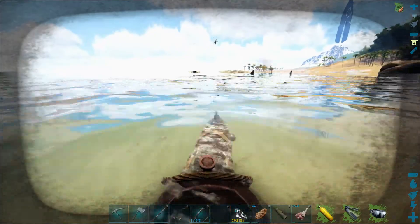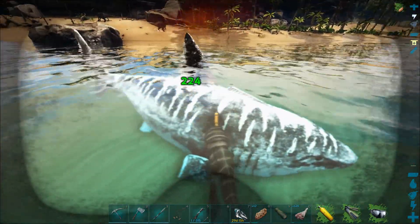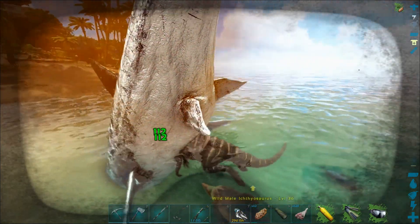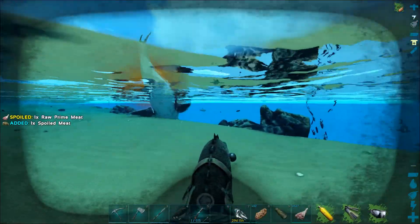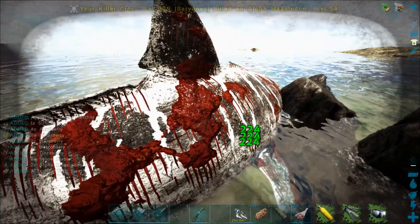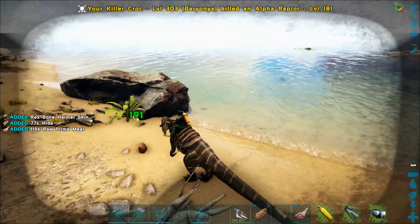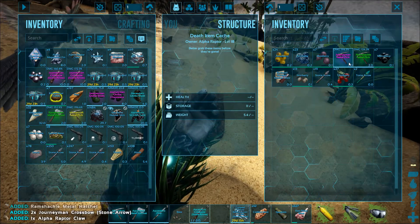Alpha Megalodon — trapped in the shallows! It's level 54. Well, this isn't cheap at all. Is that an alpha raptor as well? Oh my god, there's an alpha raptor over there too — what's my luck? This is so cheap. Alright, the alpha megalodon is dead, time to take on the raptor. And he's dead. Did they drop anything good? A few crossbows and pickaxes — why not?